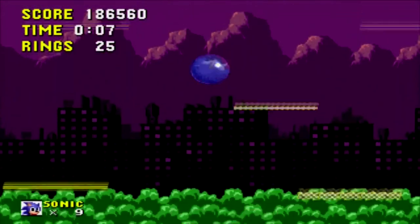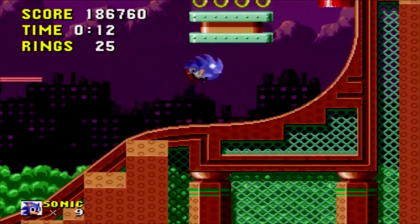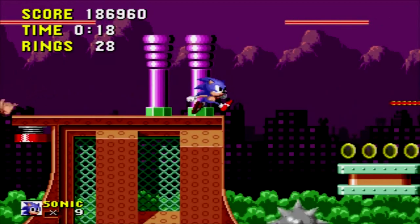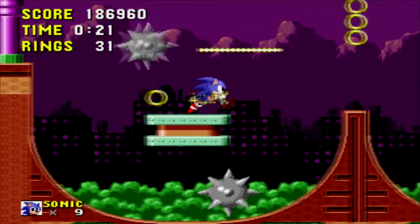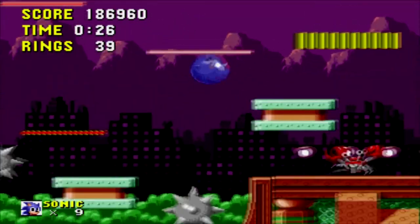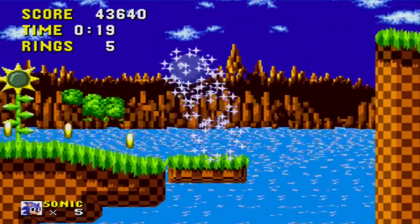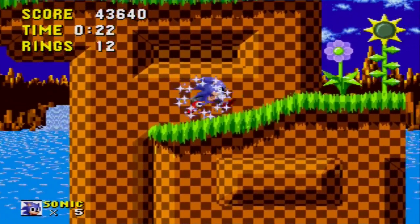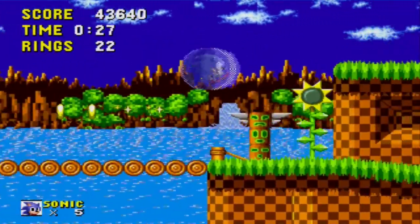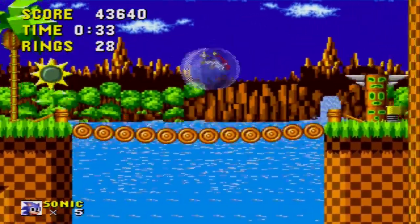Sonic the Hedgehog's attempt at equaling memorable characters like Mario and Mickey Mouse was a huge success. The game became the killer app for the Sega Genesis and would spawn many sequels. The controls were simple — only one button and a D-pad was needed — so everyone of all ages could get into it. The music was also a huge component to the game's success and showed what the Genesis was capable of, although many games couldn't pull off nearly as good a soundtrack using the same hardware. Sonic replaced Altered Beast as the pack-in game and took over as Sega's mascot.